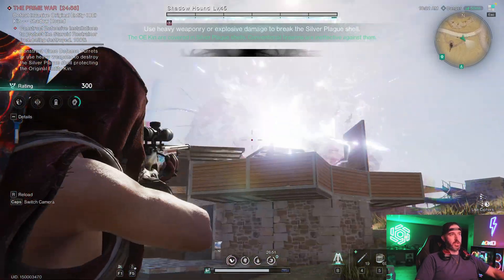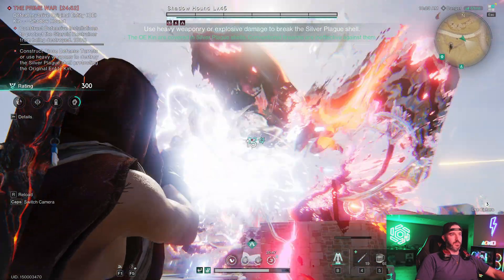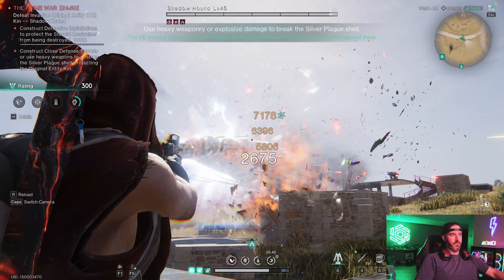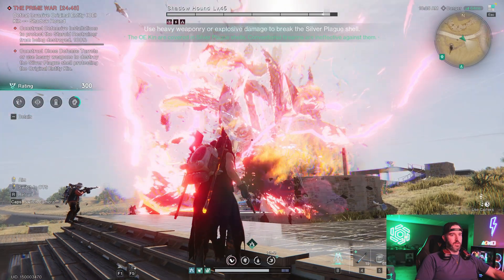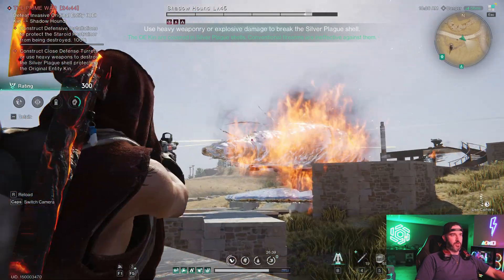Boss is spawning — do some damage to his shield. He's already going down; you can just keep doing it.